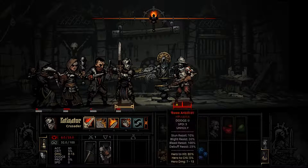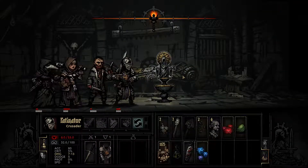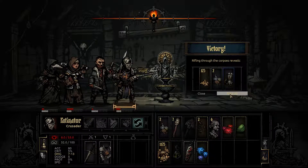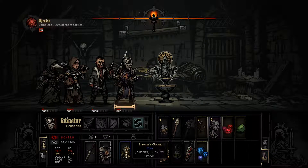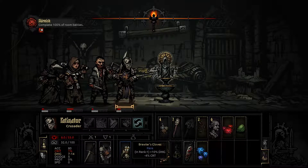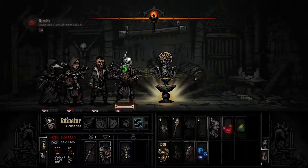You wouldn't believe the number of times people have called me ma'am, even after I cut my hair. Brawler's Gloves — I like it. Mostly because we can give up some crit. 1% crit is terrible, but at the very least we have damage, which makes us more consistent.